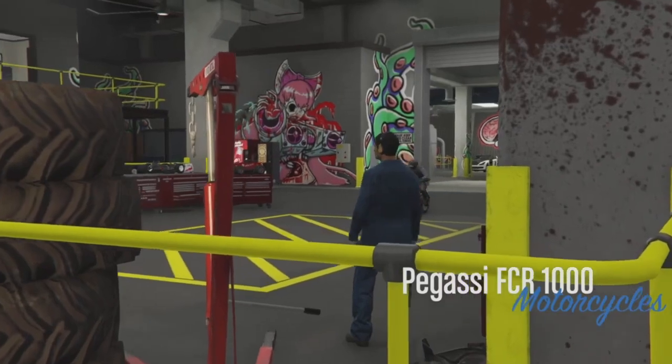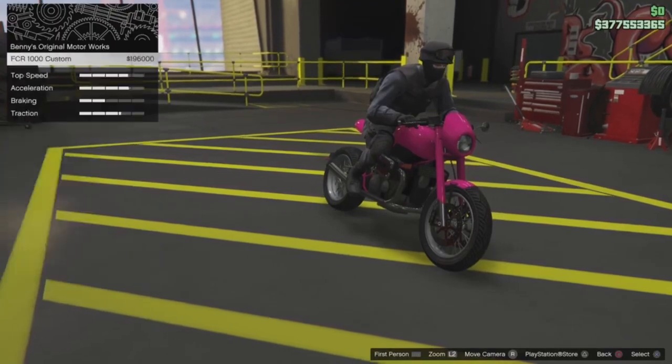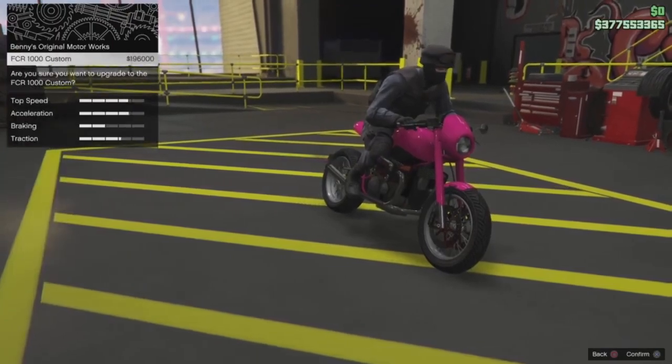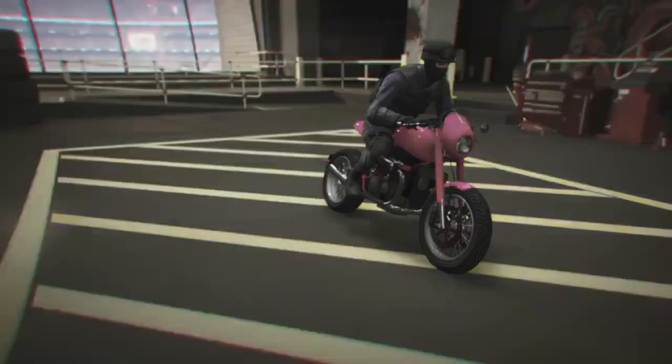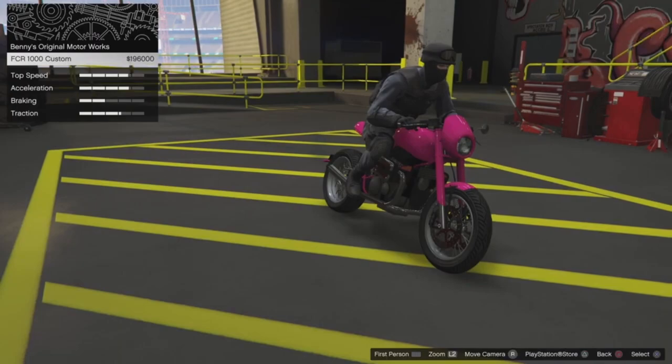Click 'Upgrade to Benny's' on the top right. Click on this once — it's going to say, 'Are you sure you want to upgrade the FCR Custom?' Now start holding down your pause mini button and purchase this upgrade. After about one second after purchasing the upgrade, release the pause mini button.